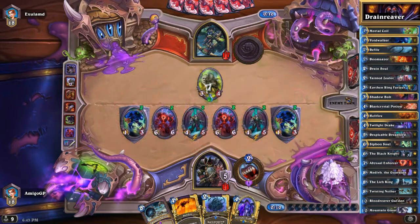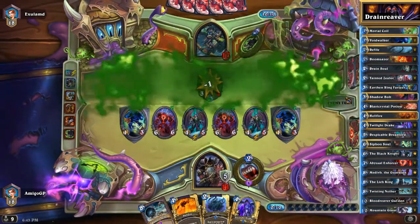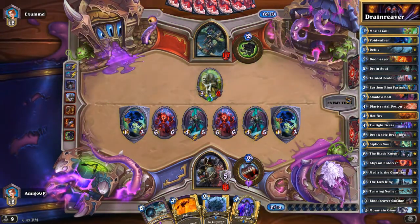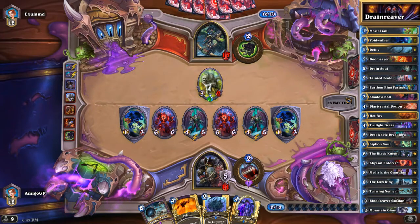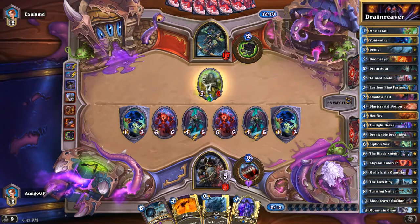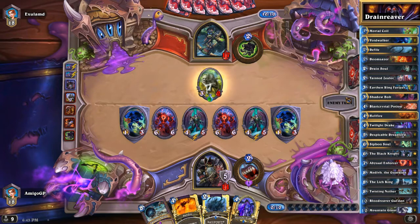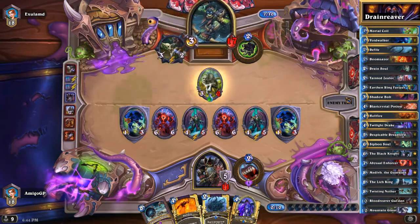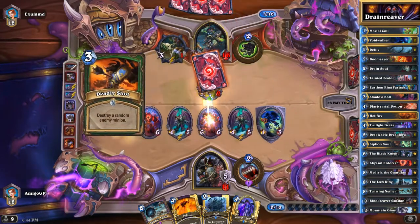Fear me, y'all! Sorry, that was just something I made up in my head. This is a very good board to have. We have one, two, three, four, five, six demons on the board, two taunts. We can deal 3 damage with my new hero power, chomping a little bit of health from my opponent and giving it to me.